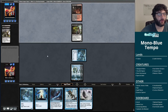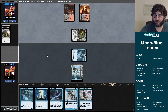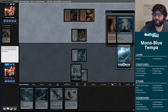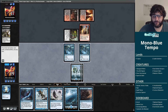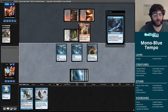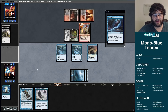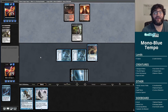We get in there — we have Aether Gust if we want it. Opting instead: we want to find a third land so we can cast these spells. Drawing the Siren Stormtamer I like this. I'll Gust the Pyromancer now — if they put it on top all I have to do is find a land to Entrancing Melody it, or cast Master of Waves. We're poking our way in there a couple points at a time.